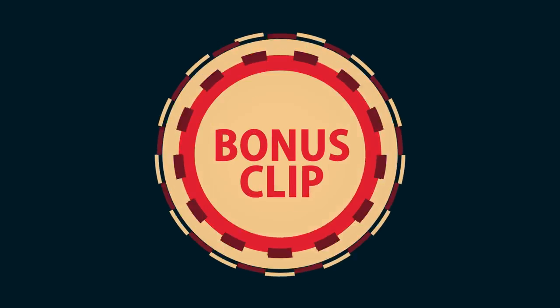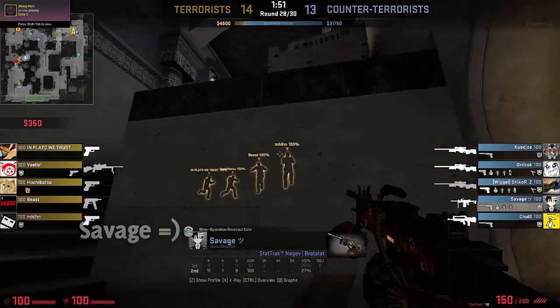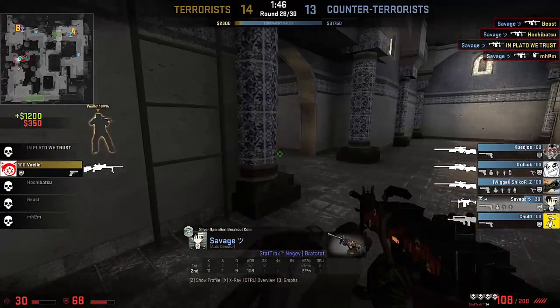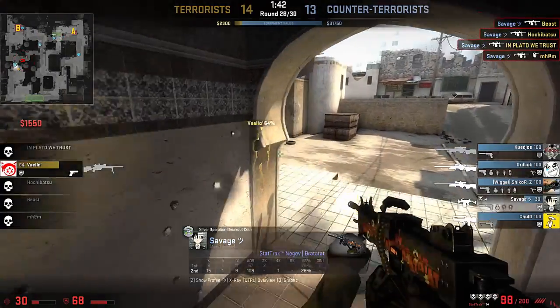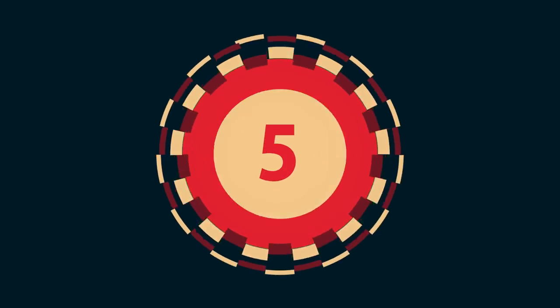Did you ever wonder what a bonus clip would look like if somebody used the Negev? Savage has the answer. He pushes into lower B with the Negev, sprays it at the enemy for a nice 4K, sees the last enemy around the corner, decides to jump-shoot him, and gets the ace with the Negev.